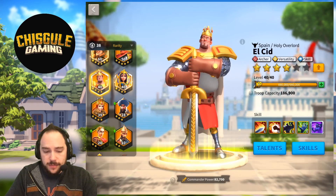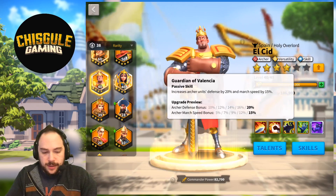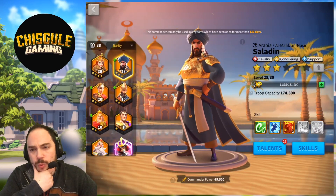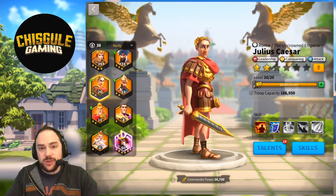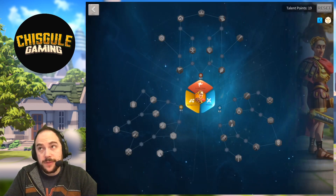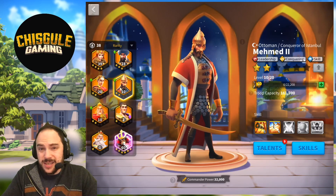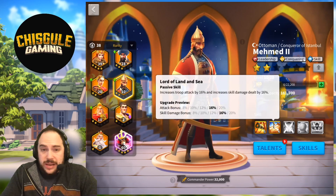El Cid is not a pairing here — you're losing all the value of his skill and it's just not amazing. Ethelflaed — you really want to bring full infantry, so I would not use her as a pairing. Saladin — again, you really want full infantry; the support tree generates lots of rage, which is good, but it's not quite right. Julius Caesar is kind of an interesting idea — you could pair these two and it would be totally fine. You'd have to decide between the leadership tree or infantry tree, and you'd probably rather have infantry. Mehmed II is not a pairing I'd focus on — he's all about hitting cities, and with Alexander you're not doing skill damage anyway.